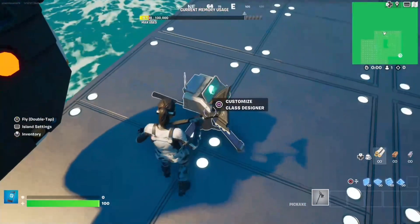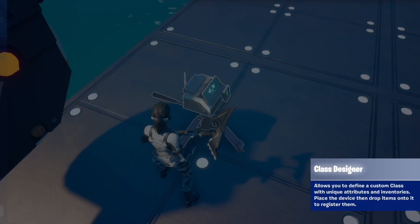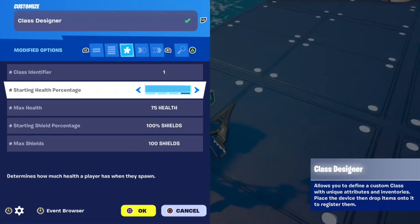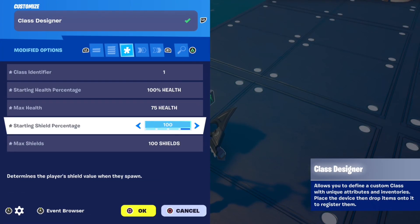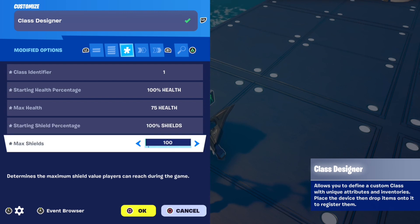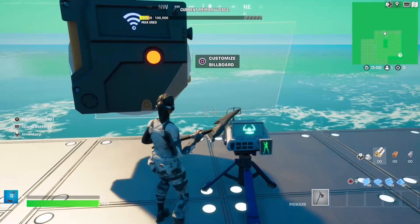Now go over to your class designer and copy these settings: Class identifier same as your class selector, Starting health percentage 100%, Max health 75%, Starting shield percentage 100%, and max shields 100%.